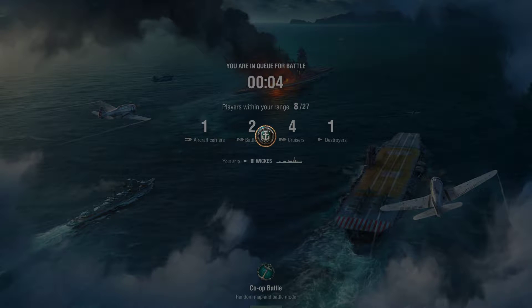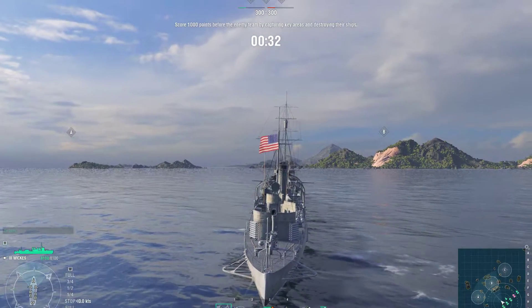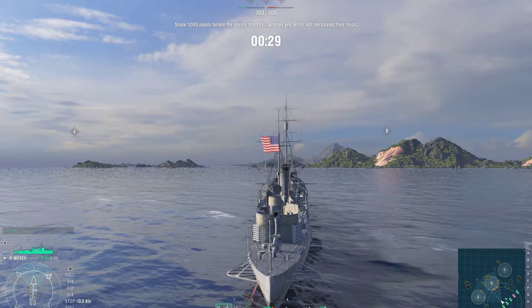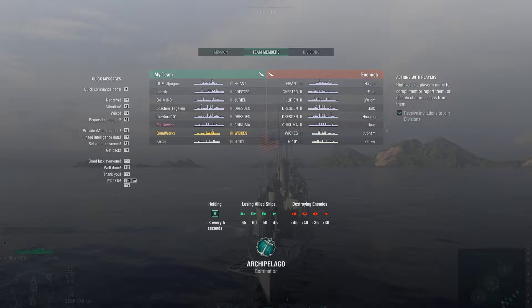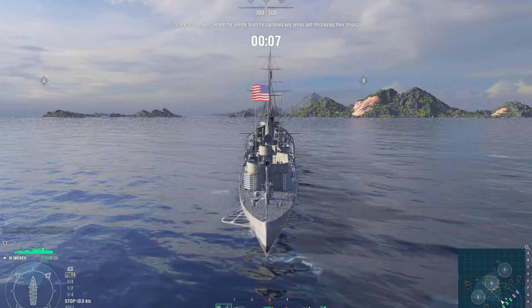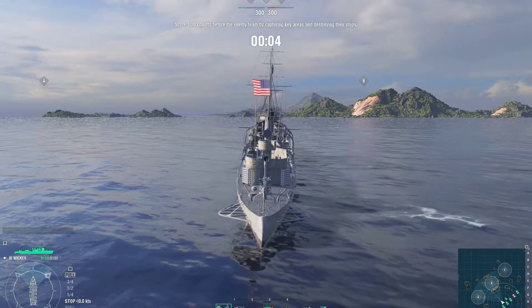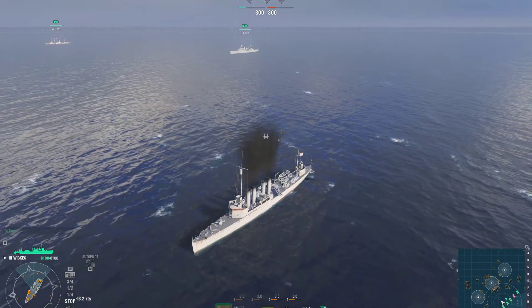It's a tier 3 destroyer and as I said I'm a complete beginner so I'm afraid I don't know a lot about it, but let's see if we manage. Apparently it's a lot of cruisers — no battleships or carriers, just a lot of cruisers. That should be interesting enough. We have tier 3 and tier 2 cruisers so those shouldn't be too problematic. If you guys have any tips — and I'm sure more advanced players have them — do let me know in the comments below.